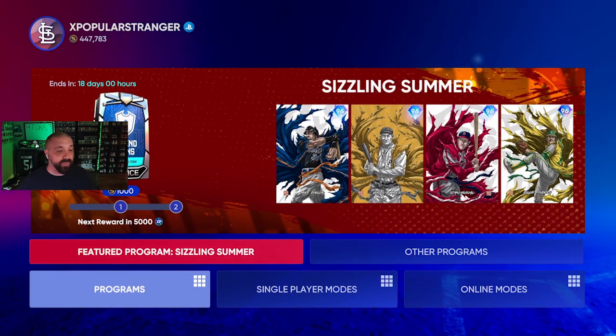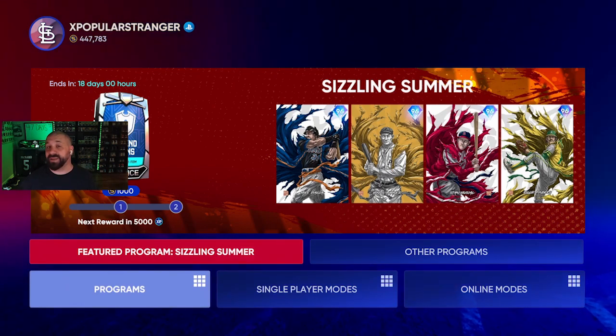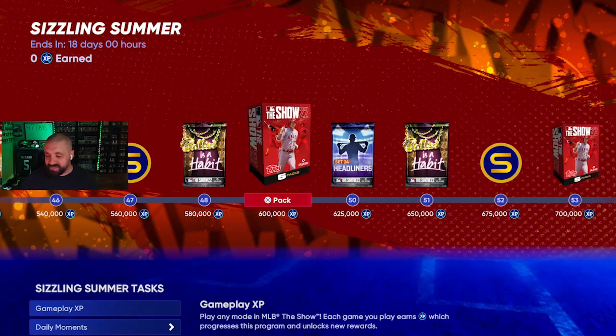Here is the Sizzling Summer program — it's 18 days long and it's going to feature four Takashi art boss legends. You're going to be able to get two of them, plus a lot of other free content. Let's take a look at the normal reward grid and scroll all the way to the right before we look at the rewards.